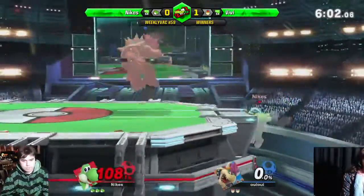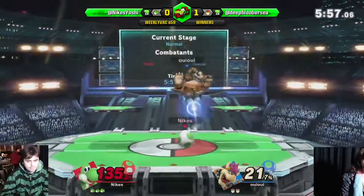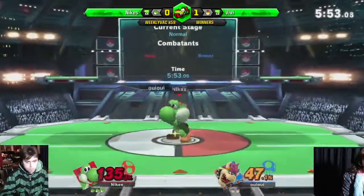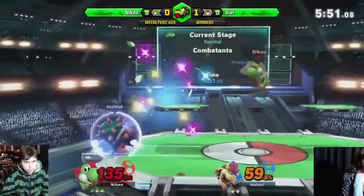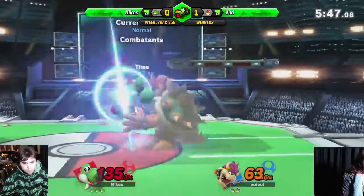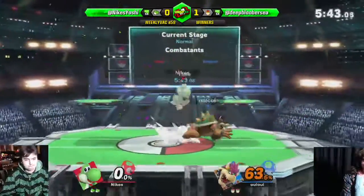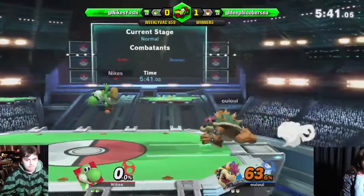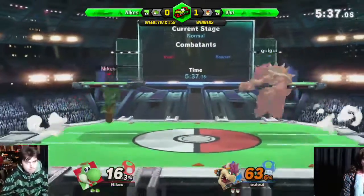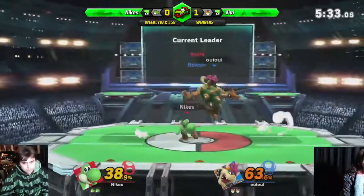Vivi clearly wants a forward air — you can see it. It's just the easiest thing to hit him with. I've seen Nike's armor through that, but at what cost? Copping like 30-odd percent for it. Is the game looking a lot better than game 1 for Nike's? Vivi just tried to grab and armored through something — I'm not even sure what that interaction was. Quite frankly, I don't know if Vivi deserved it. I have a troubled history with this character in Vivi.